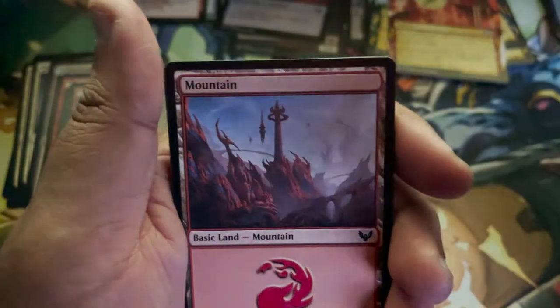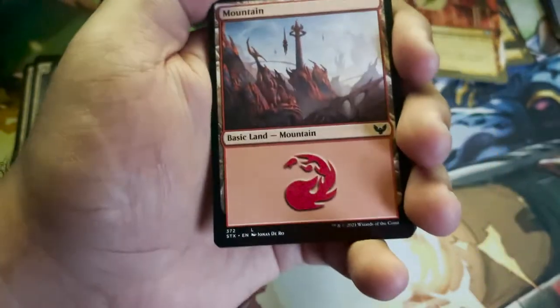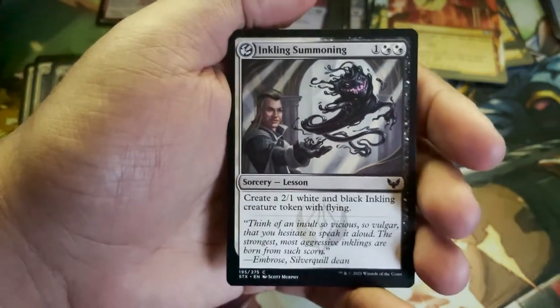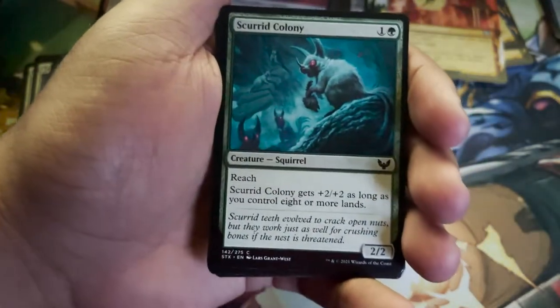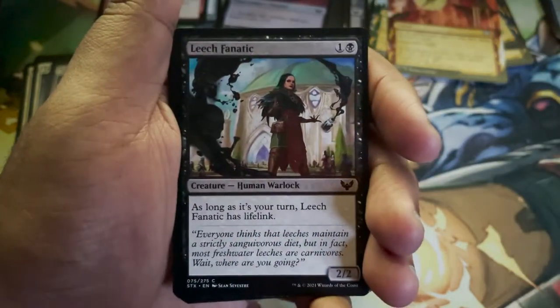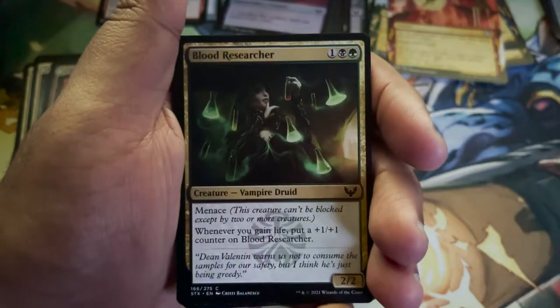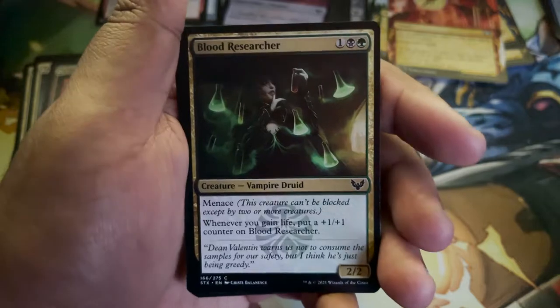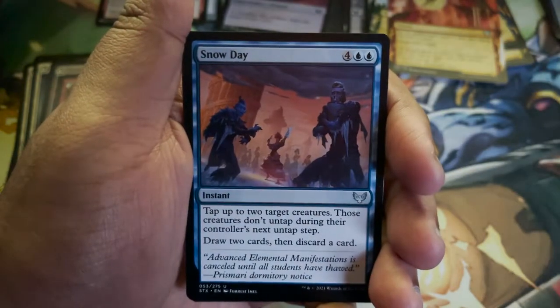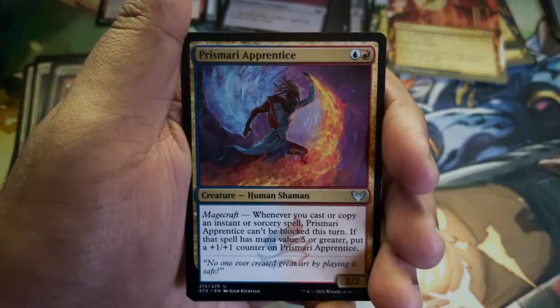Treasure token. That is definitely a Witherbloom card — oh, it's just a forest land? It looks so freaking Witherbloom. Mountain land. Inkling Summoning. Scurrid Colony. Spring Mane Servant. Leech Fanatic. Blood Researcher — another Vampire, a Vampire Druid. Specter of the Fens. Snow Day. Prismari Apprentice — yes! I was looking forward to pulling this card because I love the art for it.